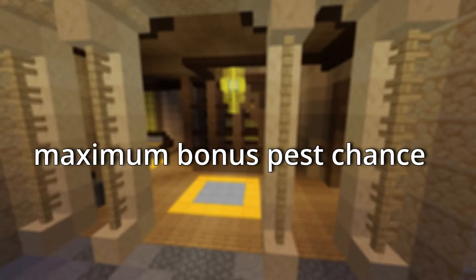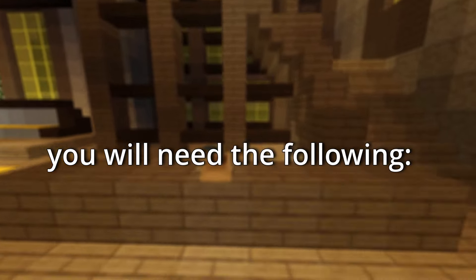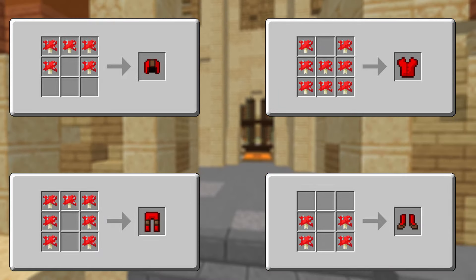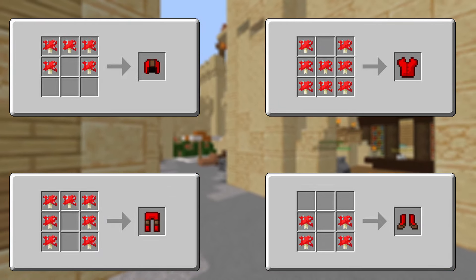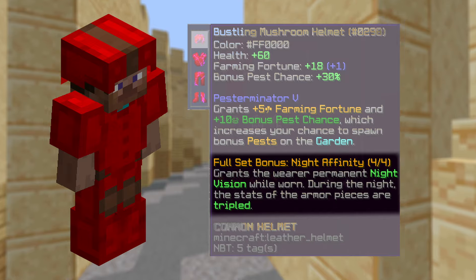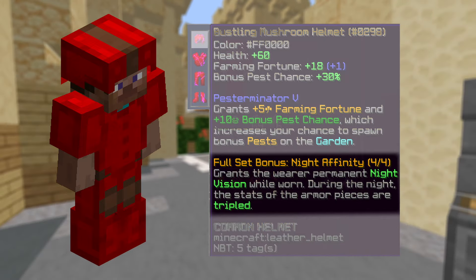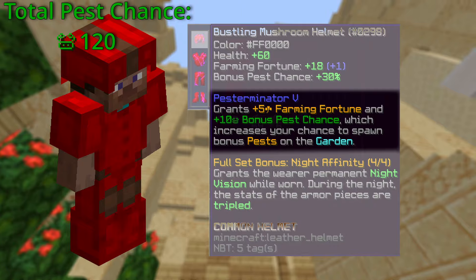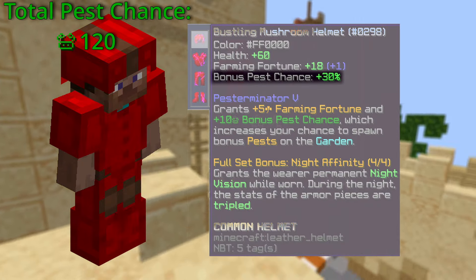In order to obtain maximum bonus pest chance, you will need the following. First, full pest terminator 5 armour with a night saver reforge, in order to proc the full set bonus. All you have to do is apply pest terminator 5 and you should be ready to go. You'll know the night bonus is working if you see the bonus pest chance being 30%.